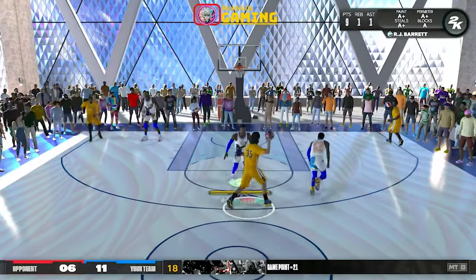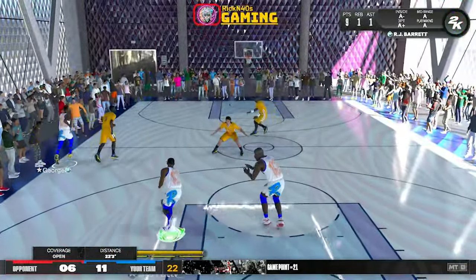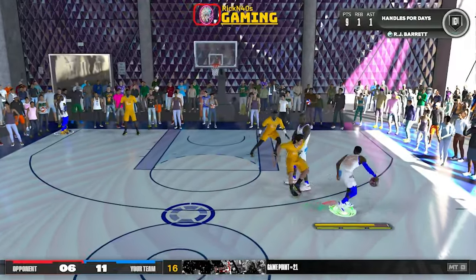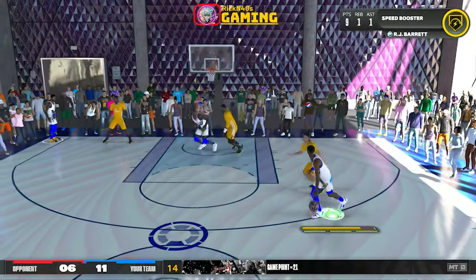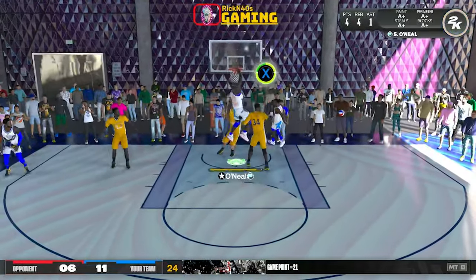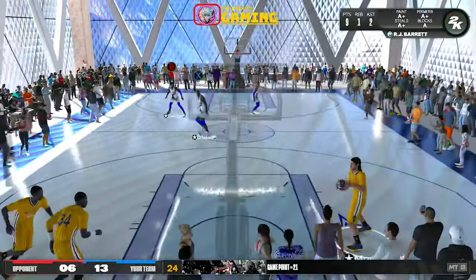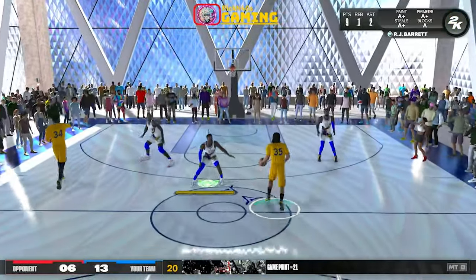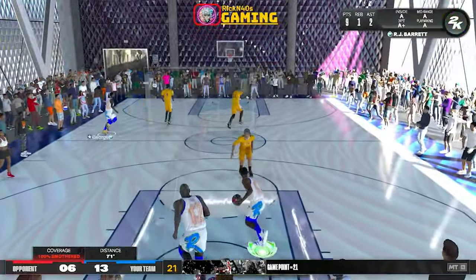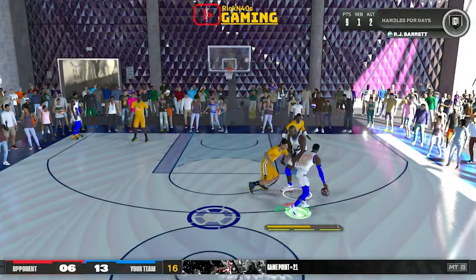Moving into MyTeam — at level one, we're going to have a free agent Kareem Abdul-Jabbar. We got a couple of dynamic duos: level three Sapphire Terrell Brandon matched with level 20 Amethyst Juwan Howard — I can move with Juwan Howard. Level six, Ruby Paul Millsap. Level 10, Ruby Al Horford. Paul Millsap was a dog. At level 25, we get the human highlight reel, Diamond Dominique Wilkins himself.